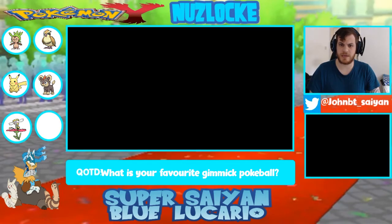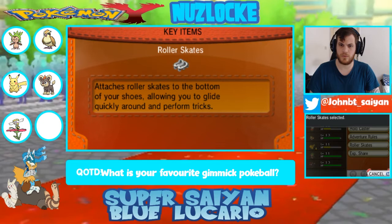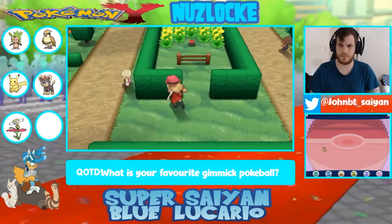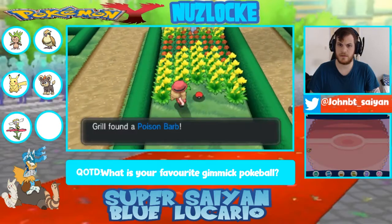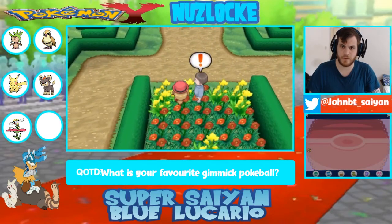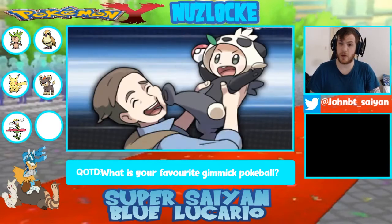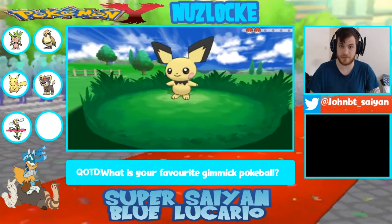I'm going to switch the experience share back on now. I can't actually take the roller skates off - that's a disappointment. So frustrating! Just having the roller skates - like, how do people manage this? Because I know you need them at one point for one of the gyms, which I think is Korrina's gym actually.